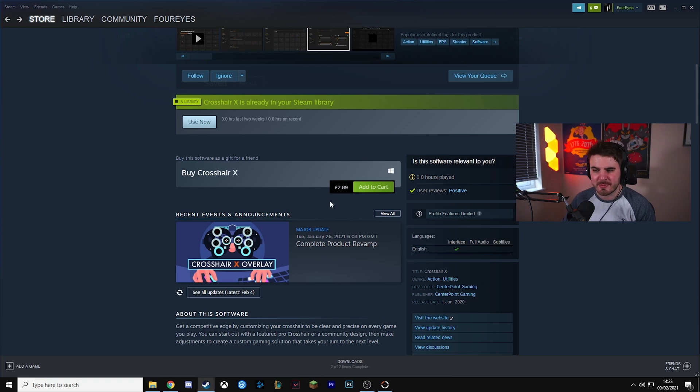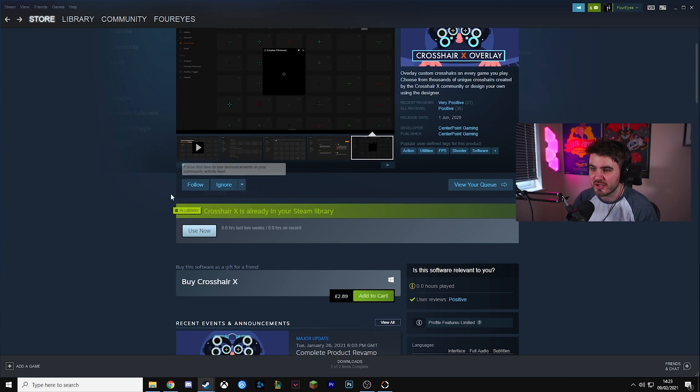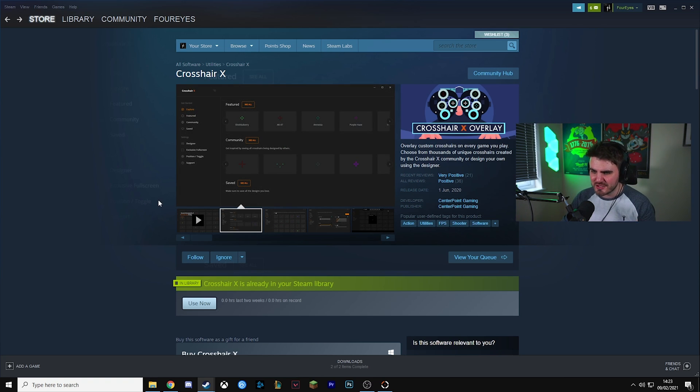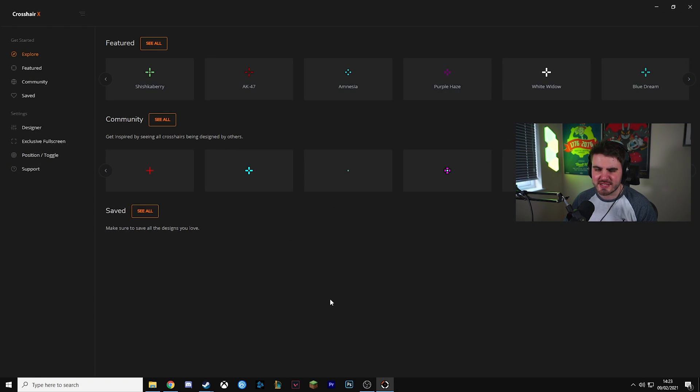This application you can currently pick up for £2.89 on Steam, and I'm going to do a quick review of it, show you guys how you actually use it and show you why it's better than a lot of other alternatives out there. So let's jump into the application. This is what you'll be greeted with when you first open up CrosshairX — you'll see a get started section and a settings section, so let's go through each of these sections.